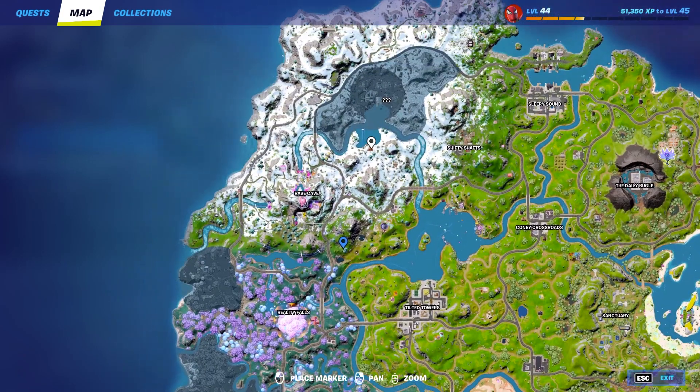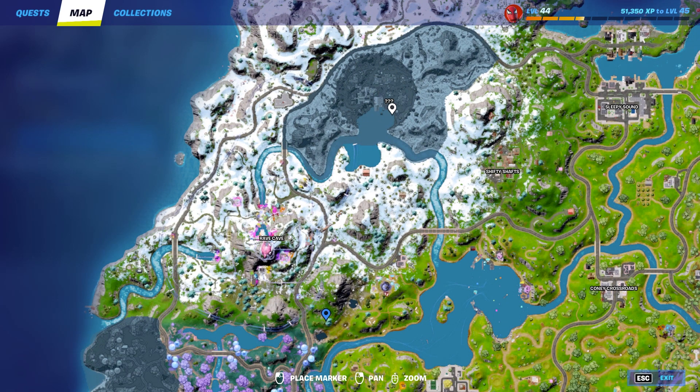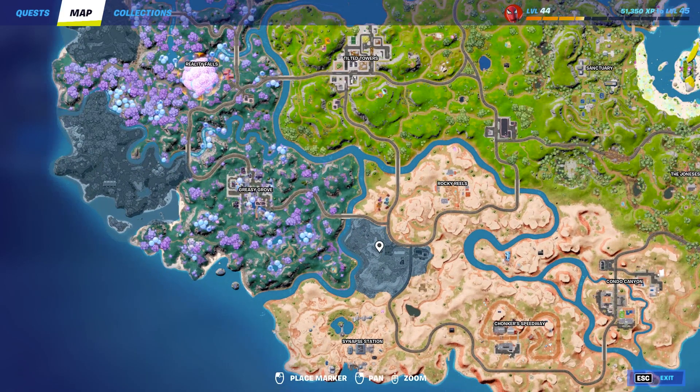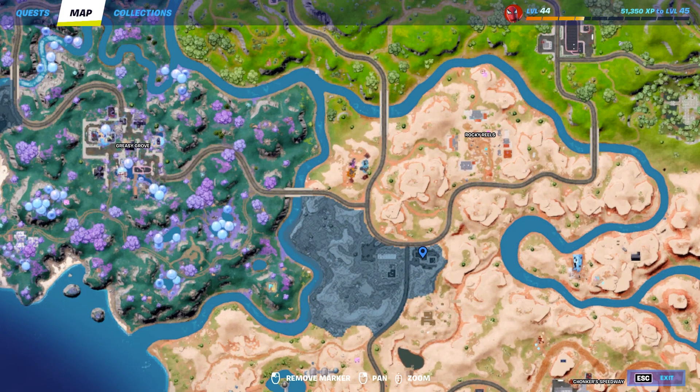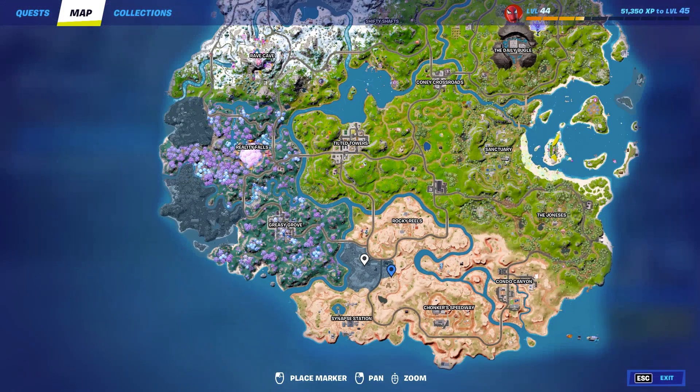The next area I will check is actually going to be this location right over here on the map. You're kind of just going to have to circle around this area and you should find him pretty quick. He's a pretty easy spot — he's got two stormtroopers with him and they make a lot of noise. So if you're in the area and you don't hear him, then he's probably not in that spot. The third area is actually going to be this section right over here, just to the right of Greasy Grove and just below Rocky Reels. There's a gas station right here that he's commonly around. Circle around one more time, and if you don't hear him, he's probably not there.